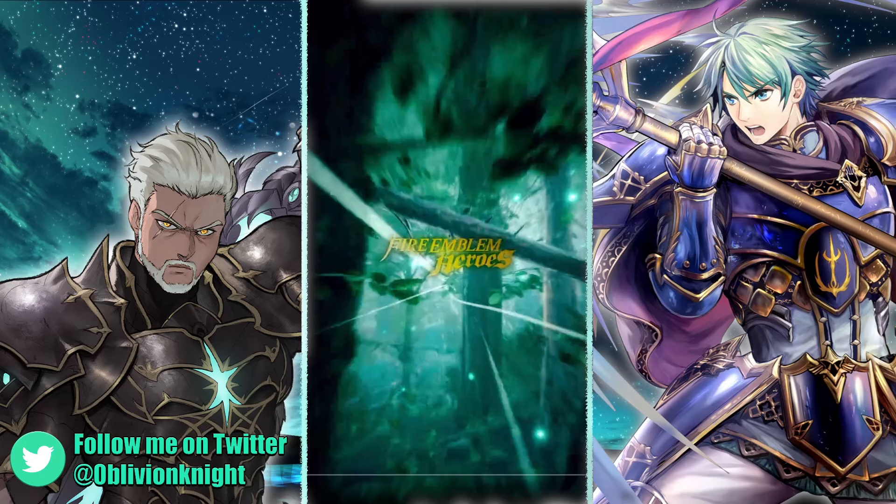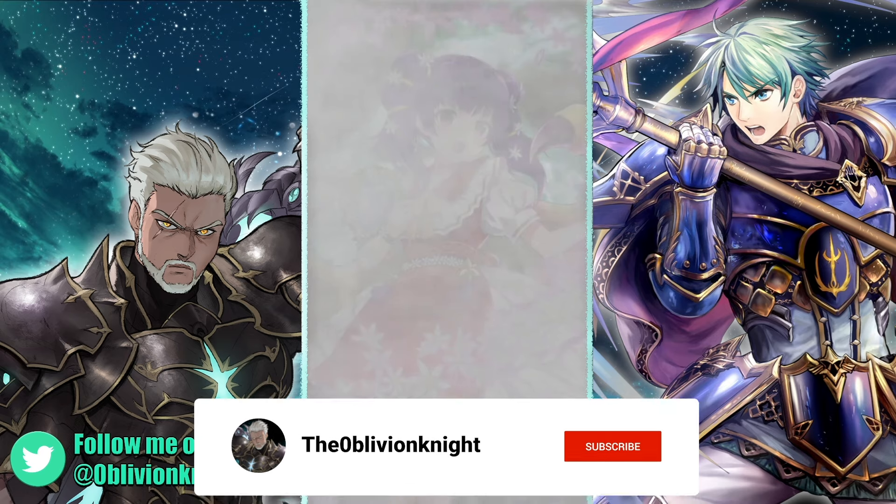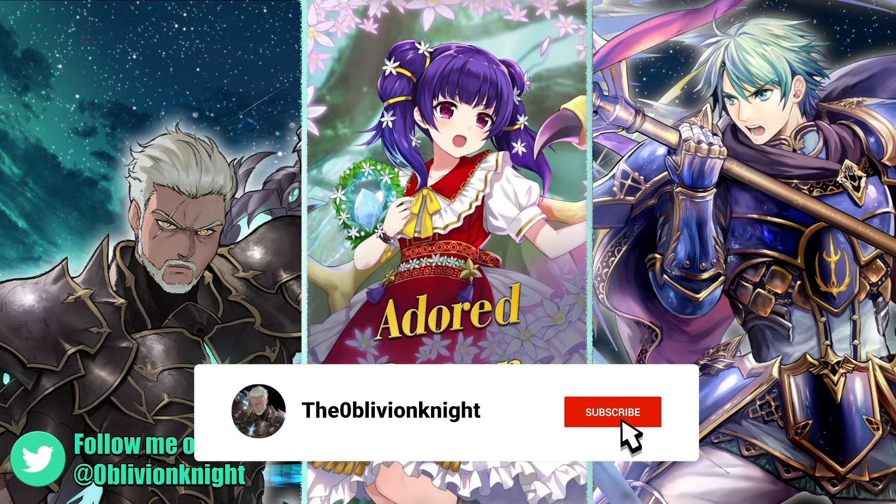It is time for the annual Valentine's banner and based on the silhouettes it looks like we're getting Mér and Ephraim. There are two questions we have to ask: is this going to be like a typical Sacred Stones banner, and are we going to get an improved warp bubble effect on Mér? Because that could have some big meta implications. Let's jump straight into it.